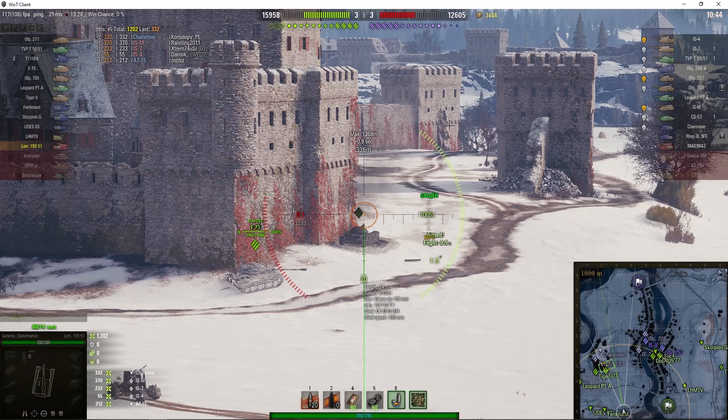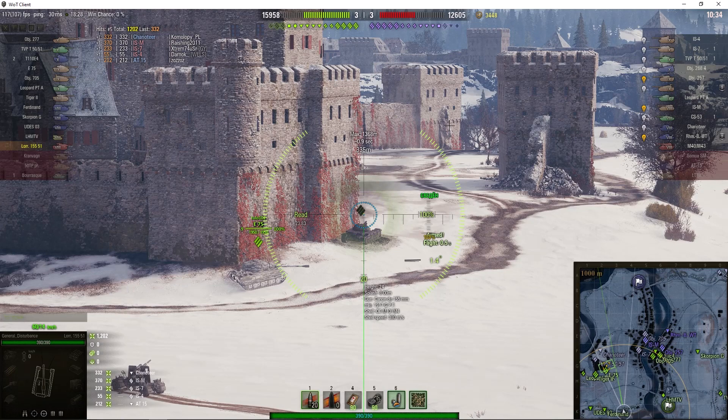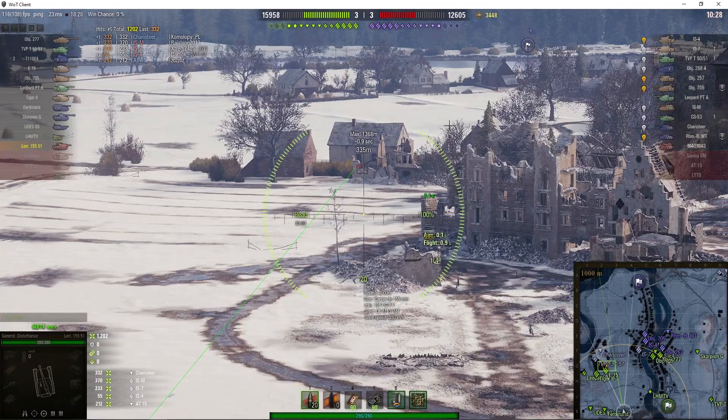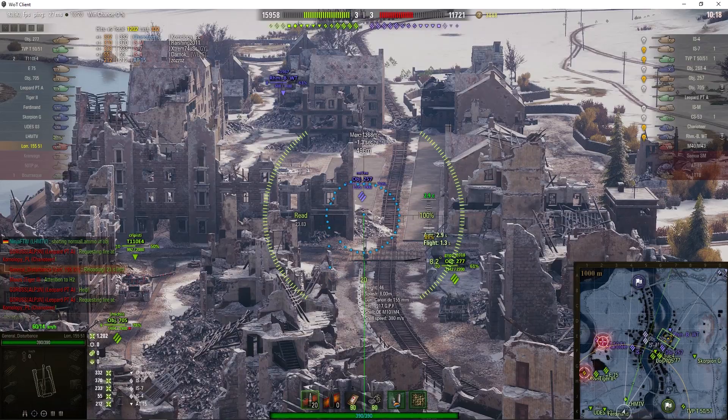I don't think the TVP can come out of the castle because there's a Leopard Prototype covering one exit and a Tiger 2 as well. Plus on this side we've got an E75, so if they do try to leave the castle they're going to get intercepted. Over on the east bank of the river I've got a 257, and I'm dialing in. Just as I start dialing in, the enemies appear in the castle again — looks like they exited on the west side and departed north.